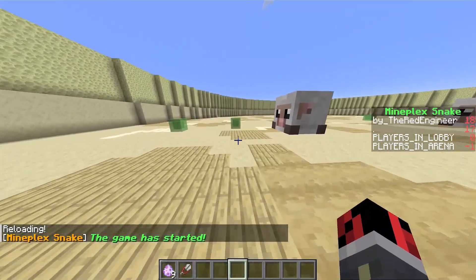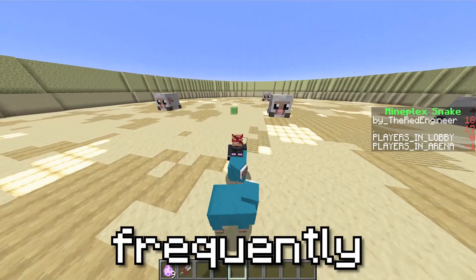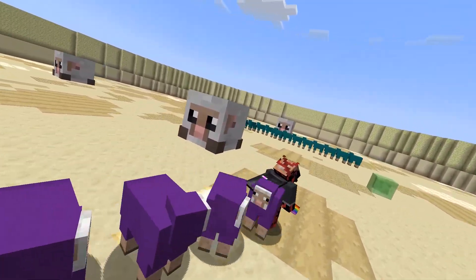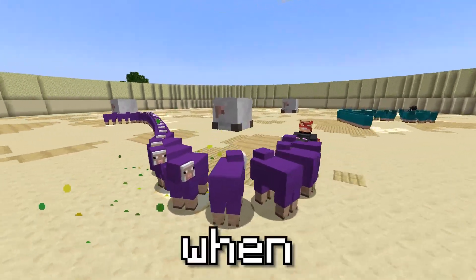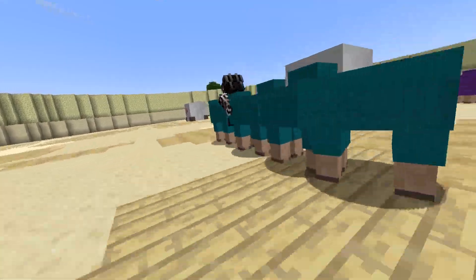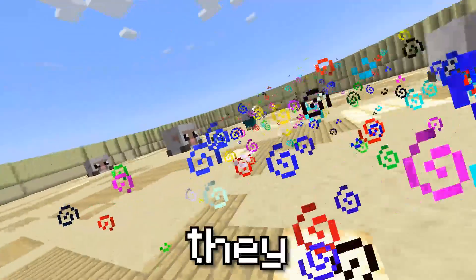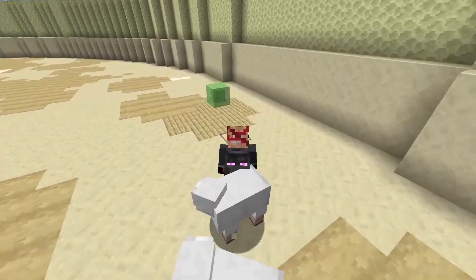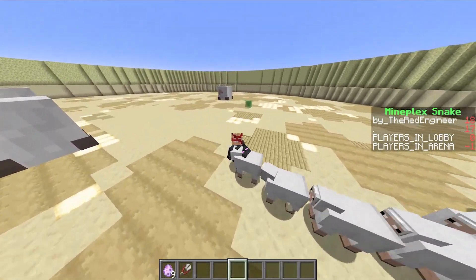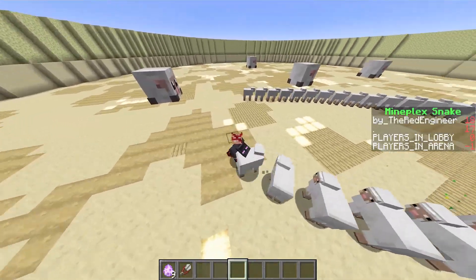There are too many of them, so I'll spawn them less frequently. Now the last things I have to do are add some very nice sound effects and particles for when the snakes eat those slimes, and I also have to make those slimes actually functional so when the snakes eat them, they will grow. I'm using the totem of undying particles — they do the job perfectly. This means we've almost finished coding this minigame.